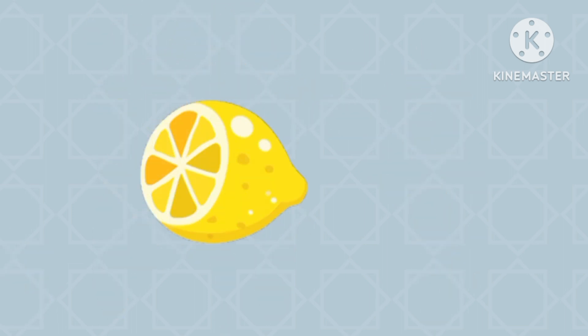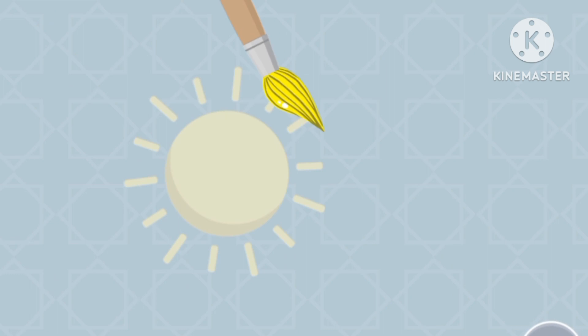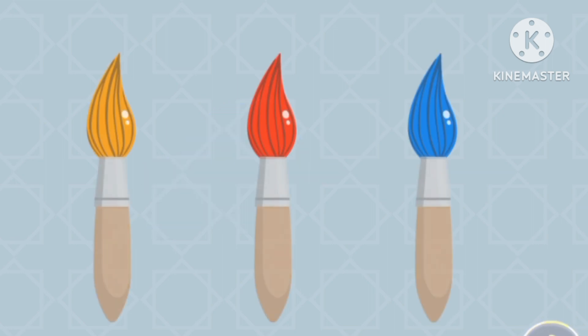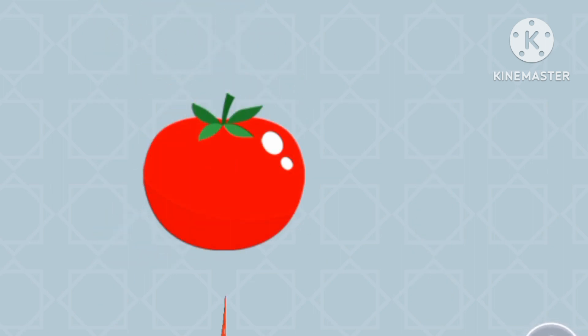Yellow lemon. Let's find the color yellow. Yellow fun. Let's find the color blue. Blueberry. Let's find the color red. Red tomato.